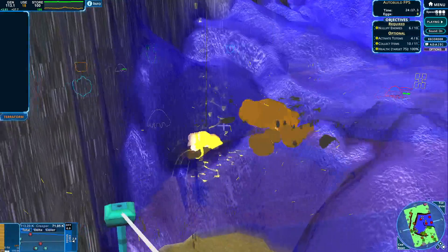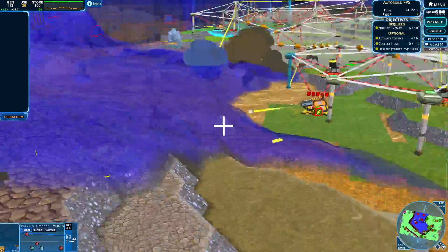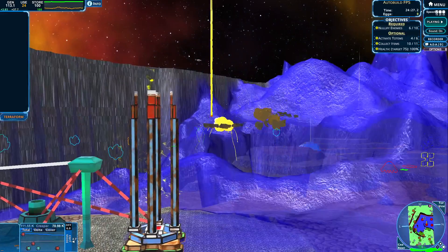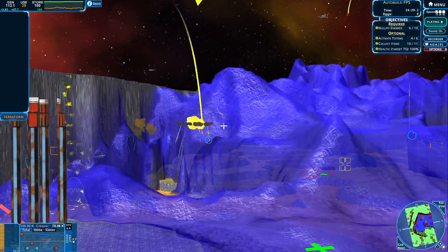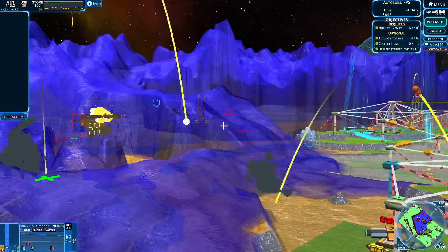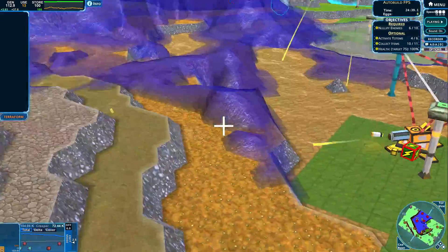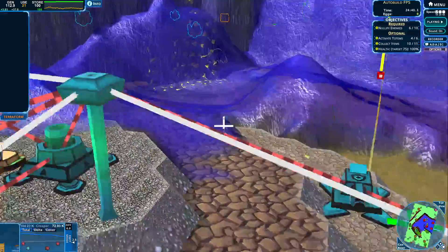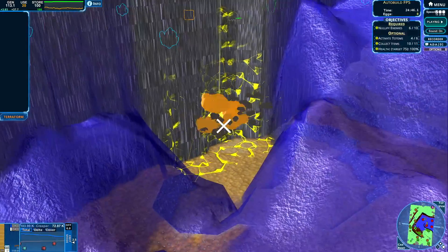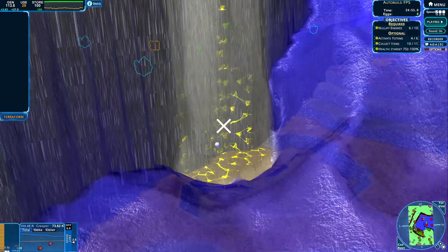Let's just get going over here and try to get that AC breather for ourselves. Here comes a few waves — a lot of creeper. Let's get that one down. Let's get a little bit over here and try to get this one coming our way. Let's get that flea breather for ourselves so we can start dealing with that creeper.